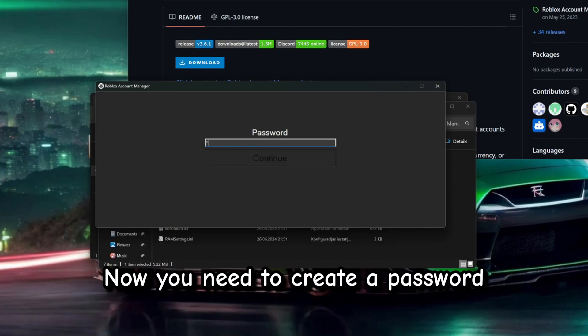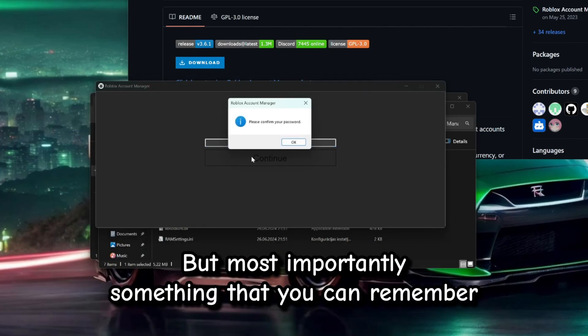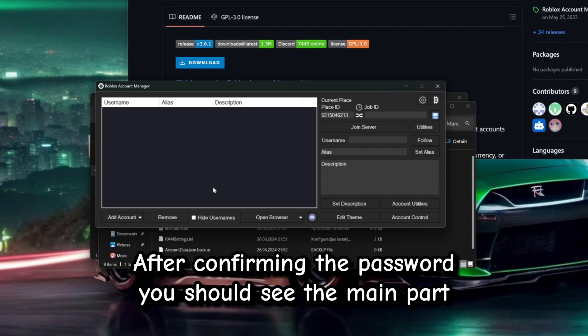Now you need to create a password. Make sure not to use a simple one, but most importantly something that you can remember, because you will have to enter it every time you open the app. After confirming the password, you should see the main part.